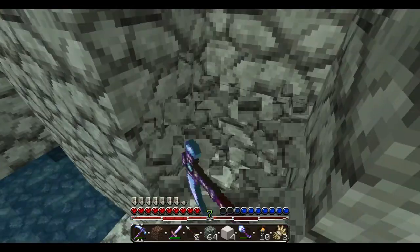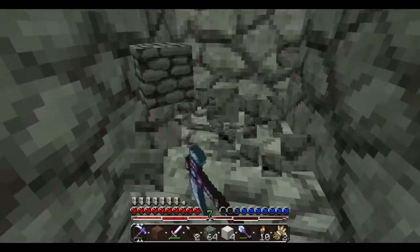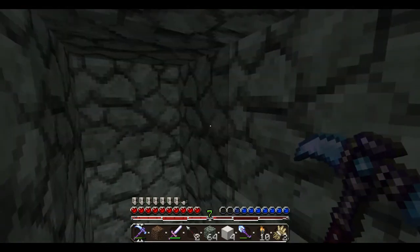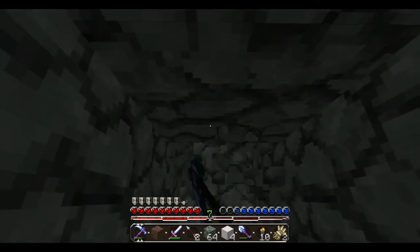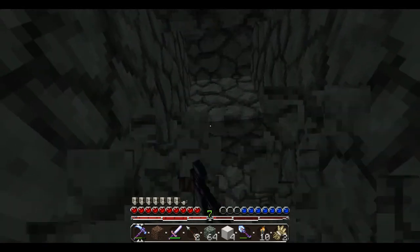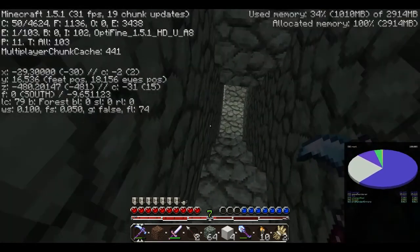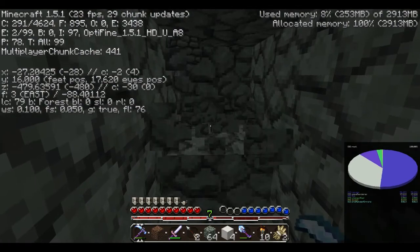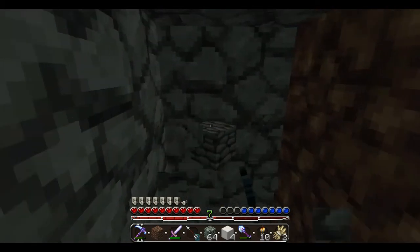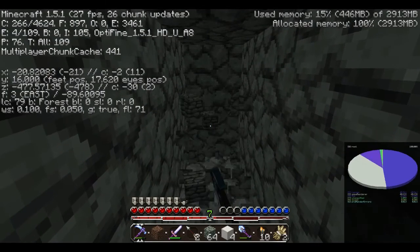10 FPS right there. When I see lava I tend to think of diamonds - like especially from watching other creators, it just makes me feel like there's diamonds around here. Are there diamonds around here? No one will know. We're going up. I'm worried that we don't know where our base is - we're 200 blocks away. We're at around level 19, 16. Our base is kind of back this way so we should start heading that way. We found gold but we haven't found any diamonds.